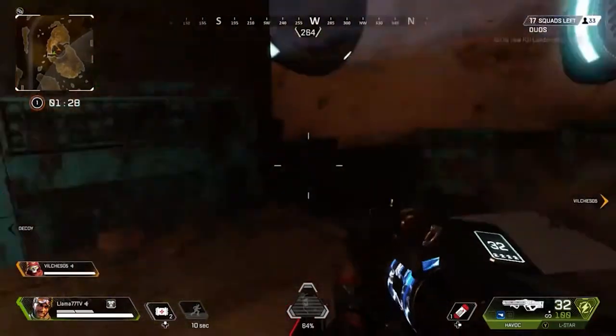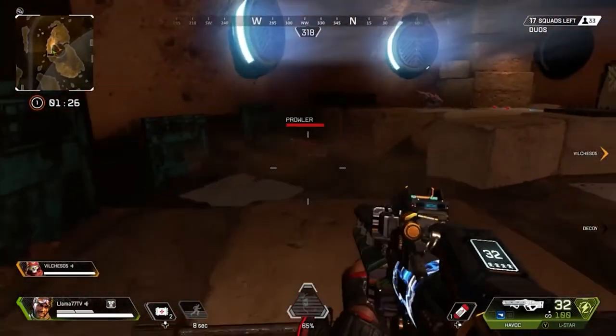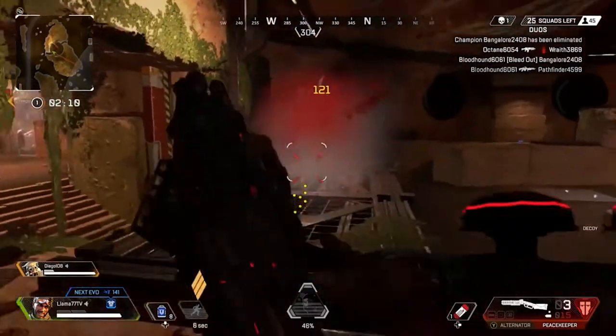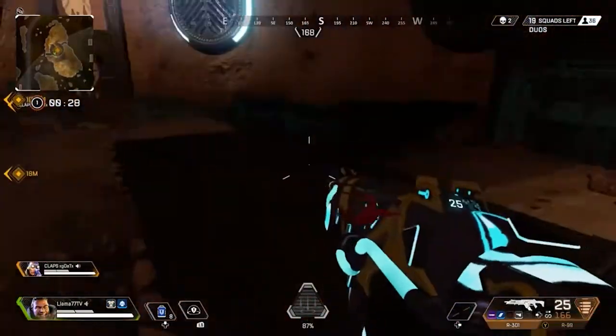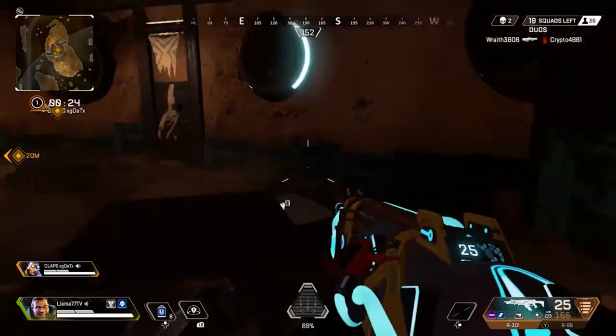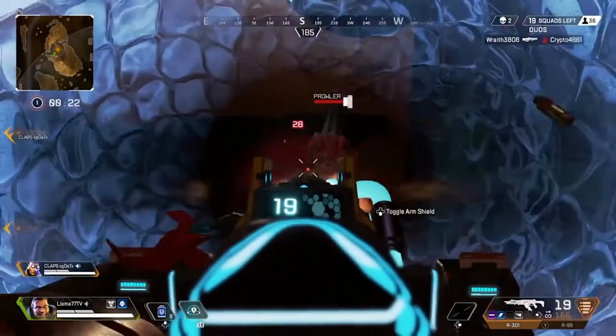Prowlers spawn out of random entrance tunnels around the pit of the town, and each round has more prowlers than the last. Prowlers are not dangerous if you fight them one at a time, but if a group attacks you they are deadly and will shred your health bar in an instant. So I'm here to tell you how to do it without dying.